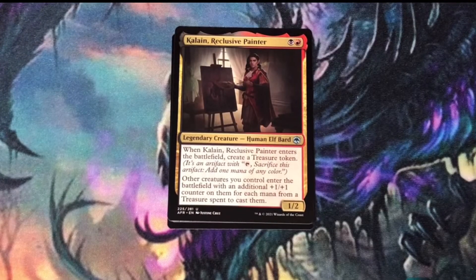Colleen, Reclusive Painter — a signal post uncommon. Black and red produce a lot of treasures. When Colleen enters the battlefield, it produces a treasure. Then, if you're spending treasures as part of the mana cost to cast creatures, they'll enter the battlefield with an additional plus 1, plus 1 counter.